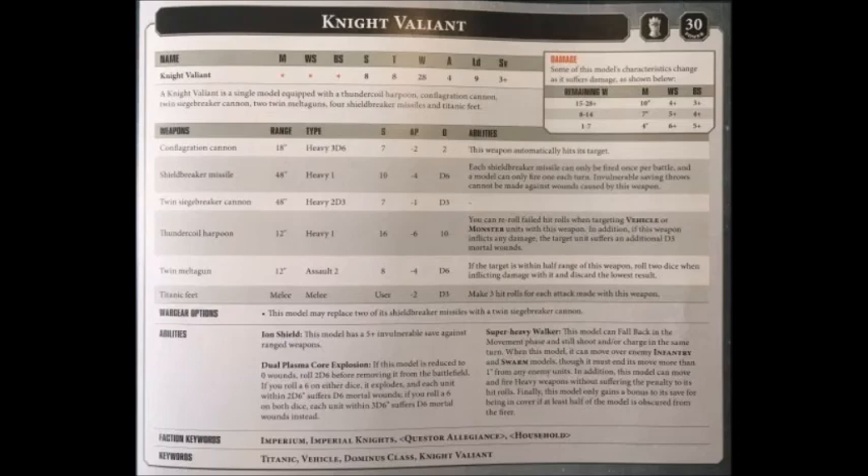The twin melter guns are certainly not to be underestimated. Usually melter weapons bolted onto knights just come as one extra melter gun and aren't really worth repositioning for. However, when you have 4 of them, they become roughly equivalent to another primary weapon on your Dominus-class knights, and it's certainly worth trying to get within 12 inches to use them. This synergises quite well with the Valiant, which is already trying to get within 12 inches to use that enormous harpoon, so even if that does miss, hopefully the melter guns will inflict a few wounds.